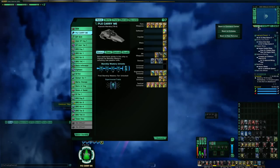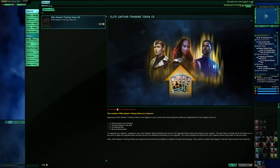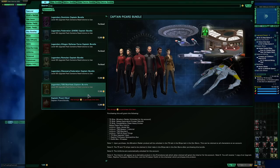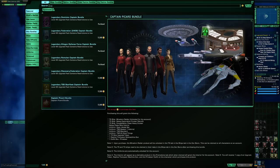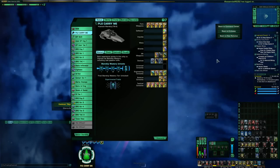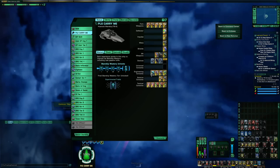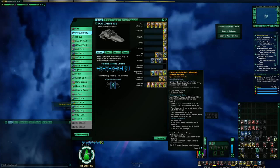The issue with going for the Husnock from the MUDS bundle is that you'd also have to get the Miradorn for the full Husnock package, since you need the console off the Miradorn. The Miradorn is part of the Captain Picard bundle, which means if you waited for the next 35% bundle sale, that would be another 7,800 Zen or about $80 you'd be looking at spending to have the full Husnock experience.